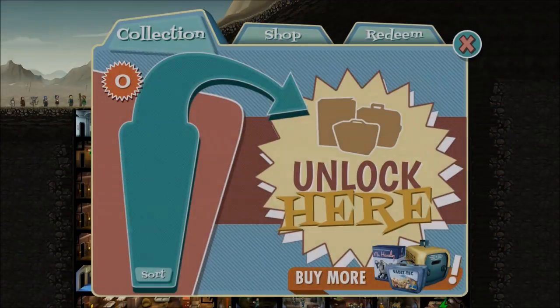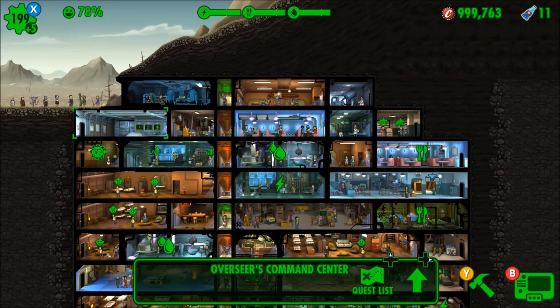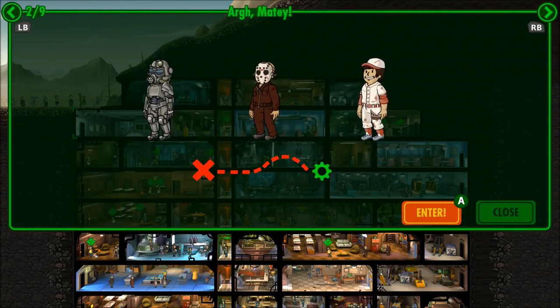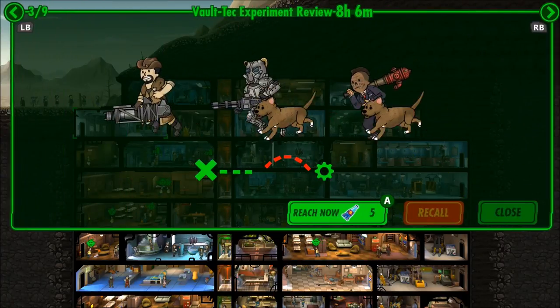We just got a legendary — we've got an alien blaster, that's a really good pack actually. A few things I want to get into before we get on with the missions: we have a mission here called Junk Run, and a mission called Arr Matey — I think we're going after a parrot in today's episode.